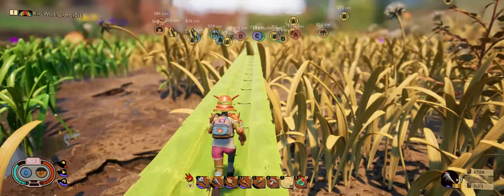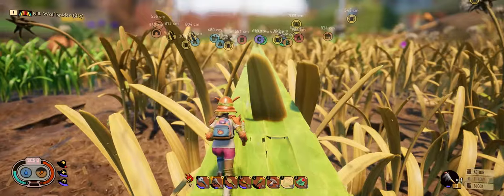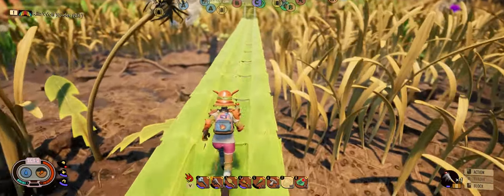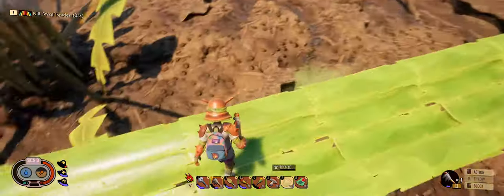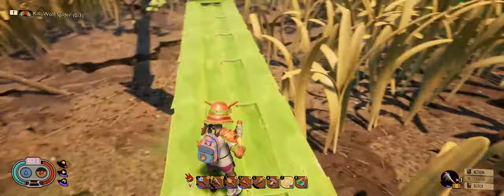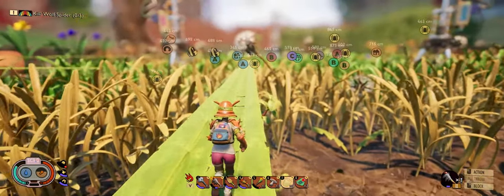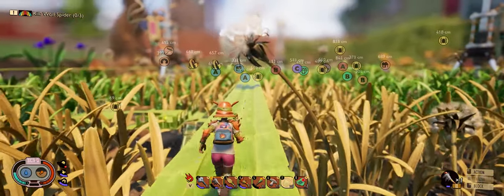Our skyway goes this way, above the stink bugs. I don't know if we set out to build all this stuff. What happened is we built our first base and didn't cover the ground with clay, so the grass grows through our base. We're forced to cut the grass down every day, which means there's a pile of grass, which means we have to build something.